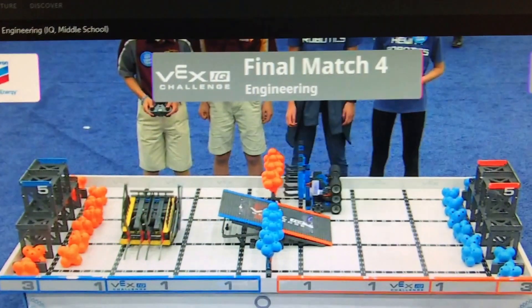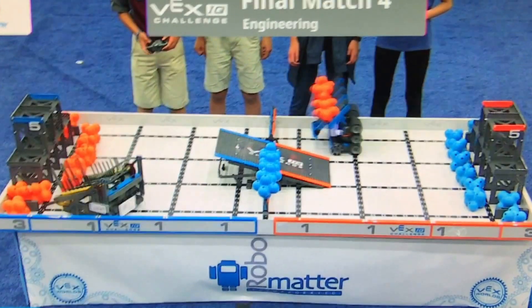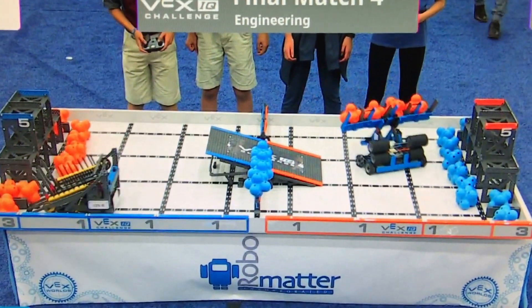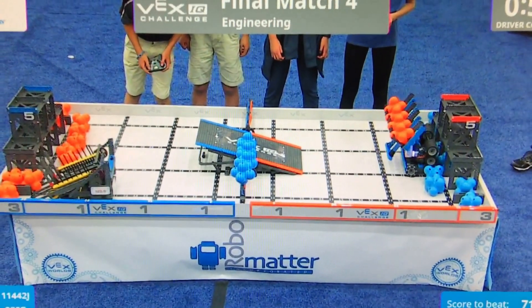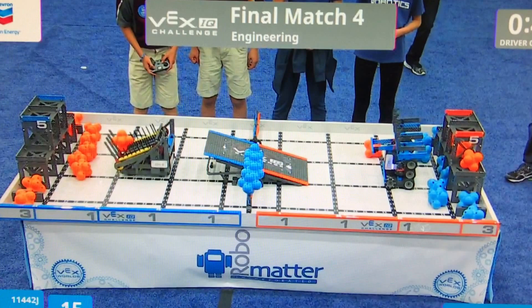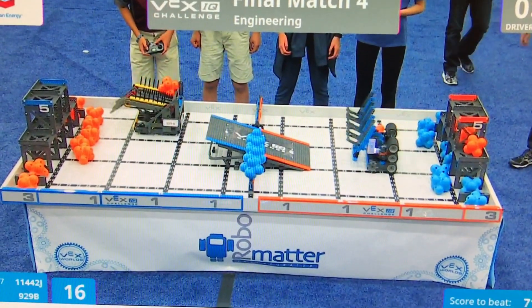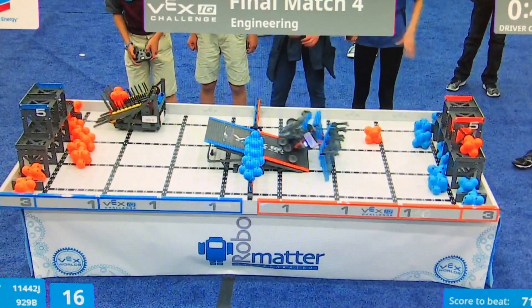Starting off this match, we have Hawks Robotics. They quickly approached the fence and collected four hex balls. They're going up into scoring position — one, two, three. That looks like three hex balls scored up high. Zero Lines Button is 929B.